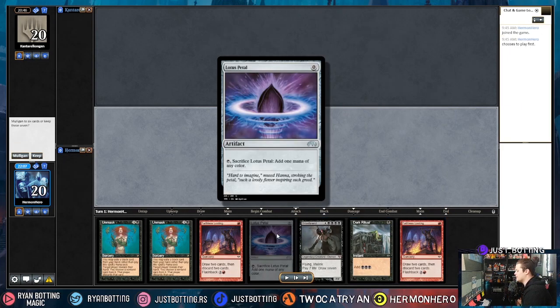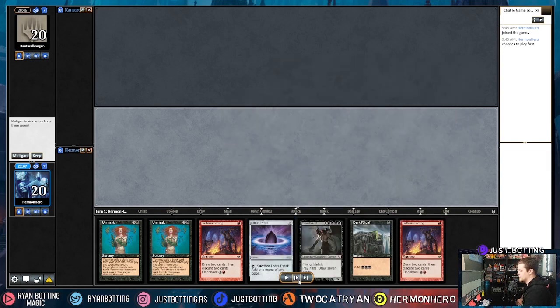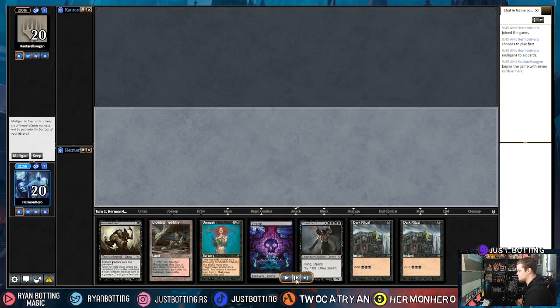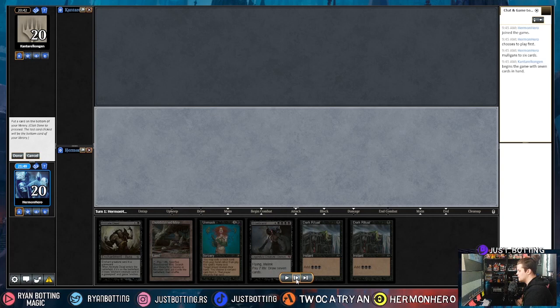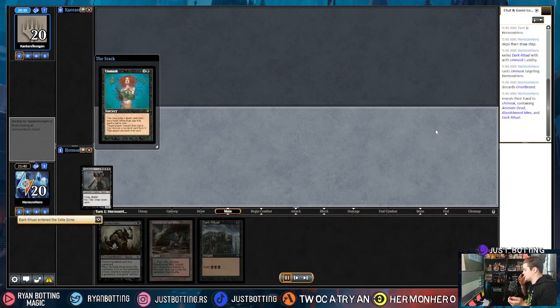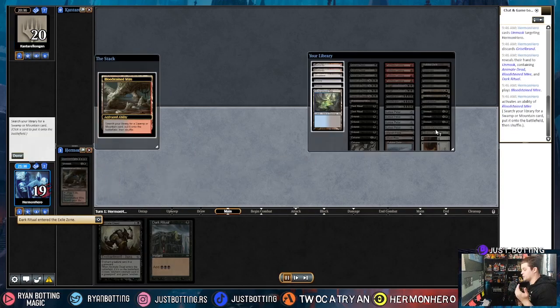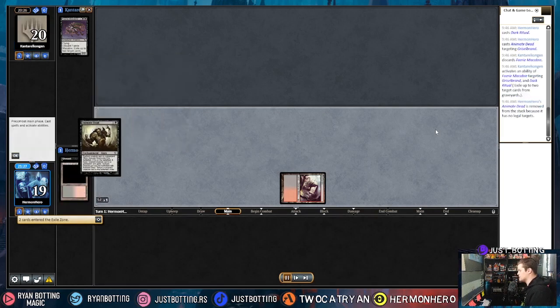This hand is barely not good enough — I'm okay with no-land Lotus Petal or Dark Ritual hands, but the only way to put stuff in our graveyard is Faithless Looting and we don't have a reanimation target, so we put it away. The next hand: we can Unmask exiling Dark Ritual, Unmask ourselves, put Griselbrand in the graveyard, play a land, Dark Ritual, Animate Dead Griselbrand. But if they have any interaction we're in trouble, because we can't use disruption on our opponent — we have to do the high variance thing. And they have Faerie Macabre, so now we have zero cards in hand and everything is awful.